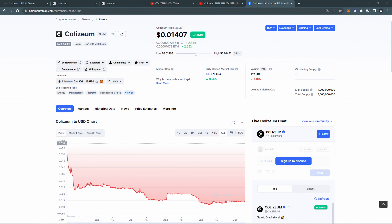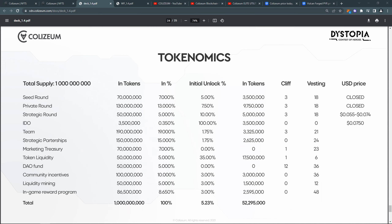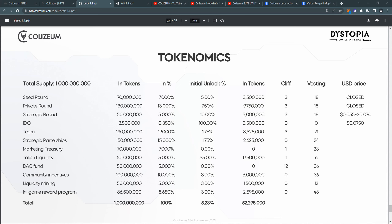The fully diluted market cap of Xium is $14 million. The current market cap is not shown here, but it is somewhere around $2 million. A lot of the circulating tokens are under the Colizeum team's control and will not be sold anytime soon. The TGE of the Xium token happened at the beginning of May this year, which means the vesting of all the sale rounds began, so there might be some selling pressure coming from them.